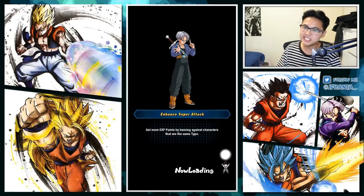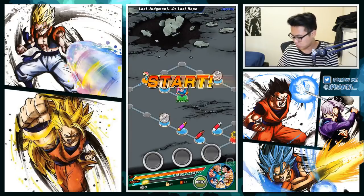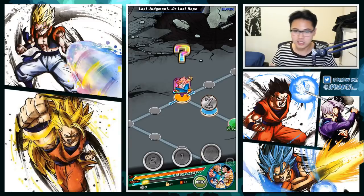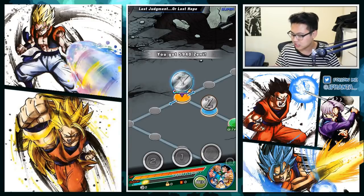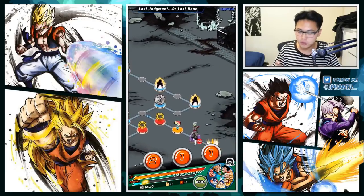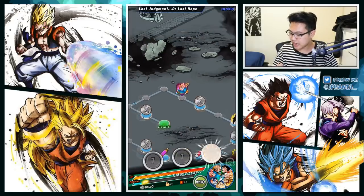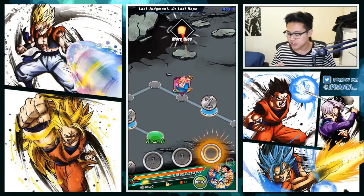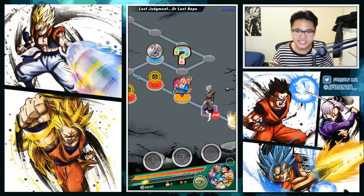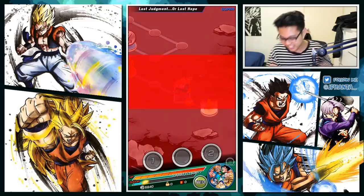We're versing the Merged Zamasu Dokkan event since he is a tech type so we get that type advantage, and we also face a type disadvantage which lets us see both sides of the damage. Gogeta always gets type advantage for his damage. Merged Zamasu does have damage reduction for his event but hopefully we can bypass that — we are justice for the Ningens.